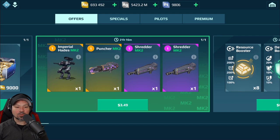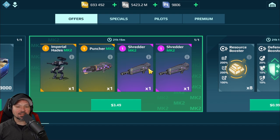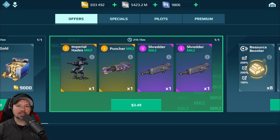Next we're going to look at the daily deals. For example, for $3.50 you can get a Hades, which is a decent robot with a Puncher and two Shredders — all Mark II. For $3.50, that is a heck of a deal. You're getting some really nice stuff for dirt cheap. So if you're a cheap-to-play player, you need to check these daily deals.